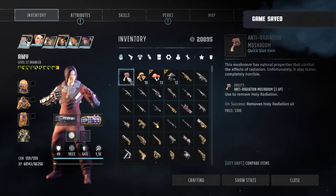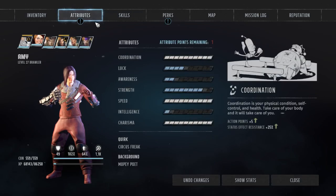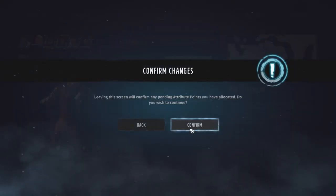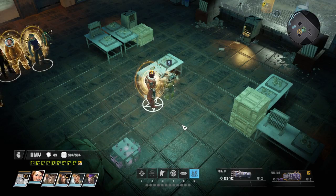I'll show you — I have 12, and that's half, so I can literally purge 3 characters. Okay, that was stupid since I quick loaded.